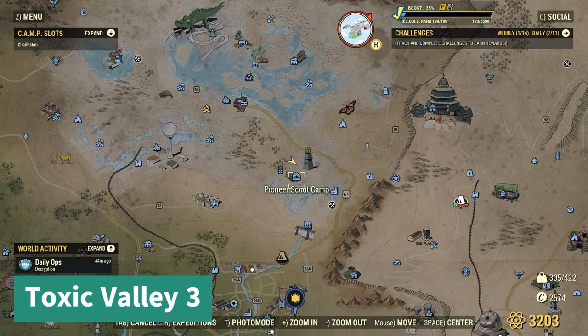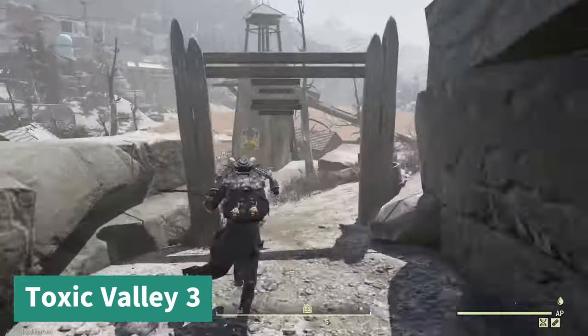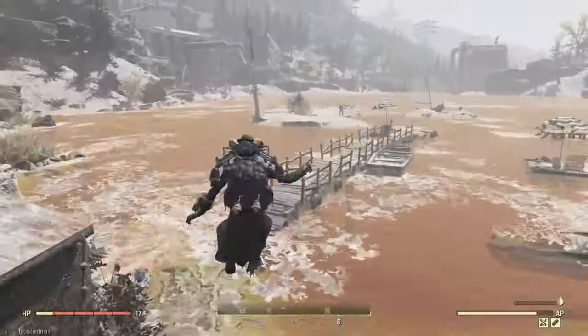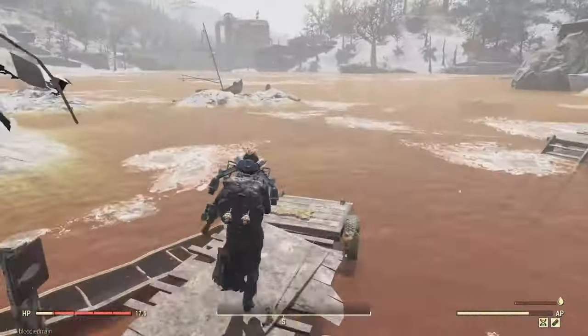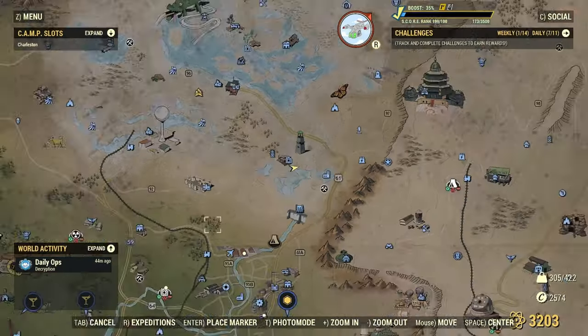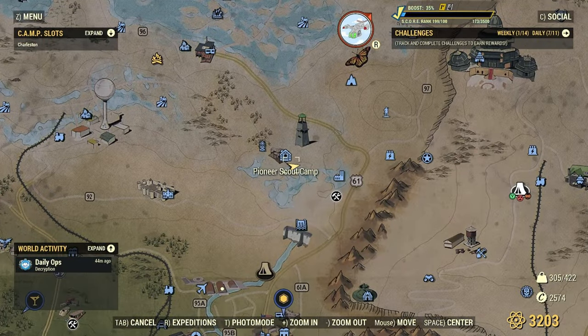Next up, this one's kind of annoying because there's nowhere you can place your tent nearby, so you'll have to walk a bit to go back and forth to scrap. This one is right on this little island with the boat. And there it is in relation to the fast travel.